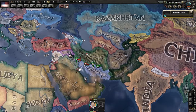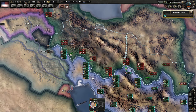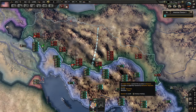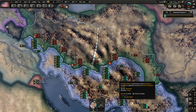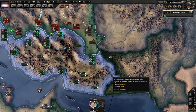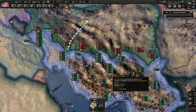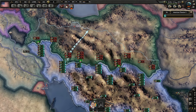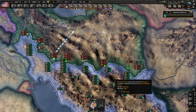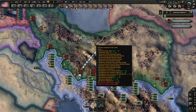My guess is that Russia will just kill everyone. It's going well. You'd think it'd be a lot easier against somewhere like Iran, but whatever. What's their political unity? National unity is 75% - we should nuke them.